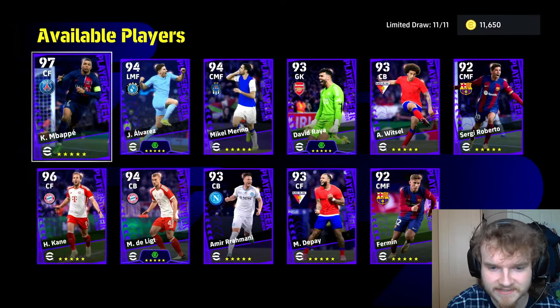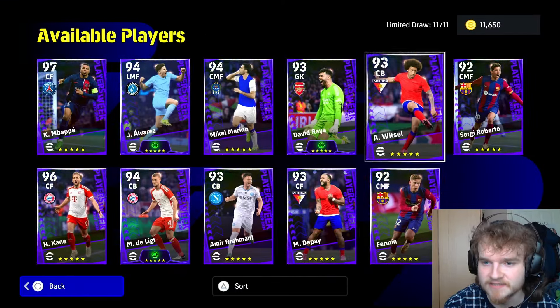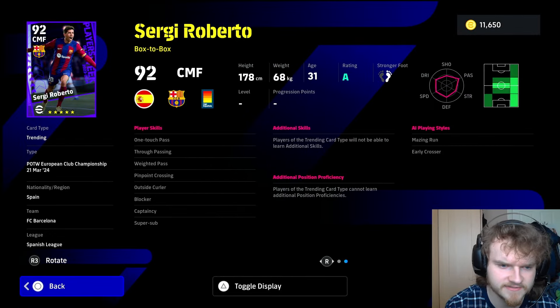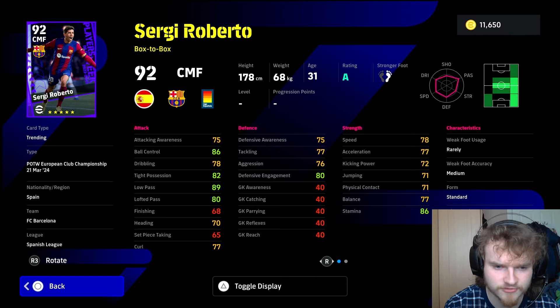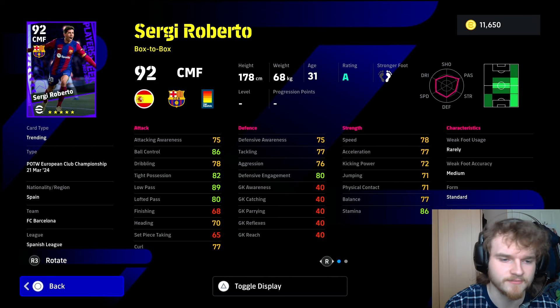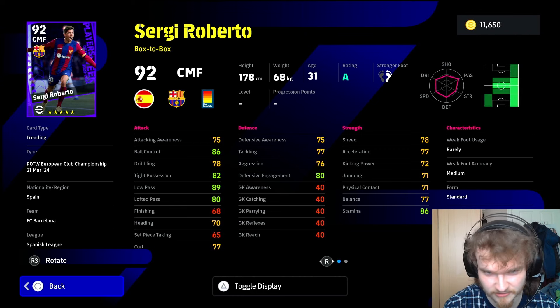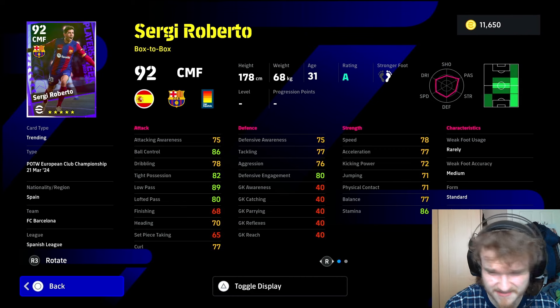I don't think acrobatic finishing on De Ligt is going to be much use. Let's start off with two Barcelona players. So Sergio Roberto, box to box — decent ball control, decent tight possession, that's enough for the position. Good low pass, low kick and power. His passing won't feel that great. Okay speed, okay physicals, okay defending.